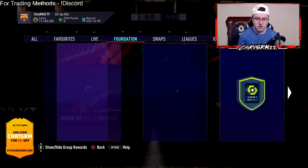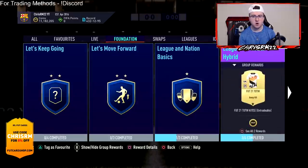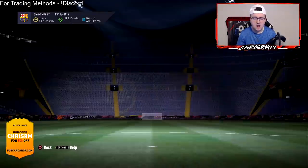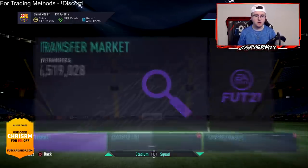The first thing you look at doing is starting your account. Like any account, you get your welcome packs — sell every single card in the pack and you're coming out with anywhere between 5k to 10k. I came out with around 10 to 15k this year because they were pretty generous with the packs, which allowed me to craft these SBCs a little bit easier.